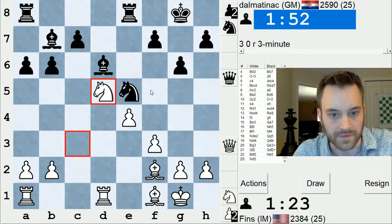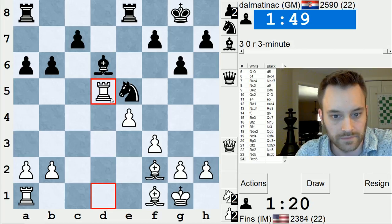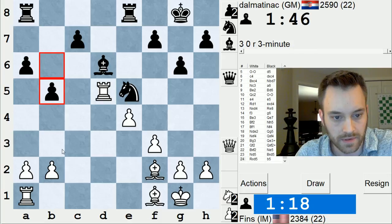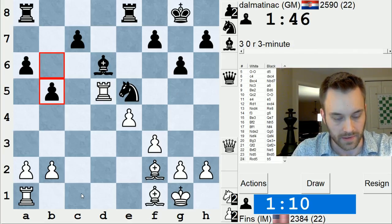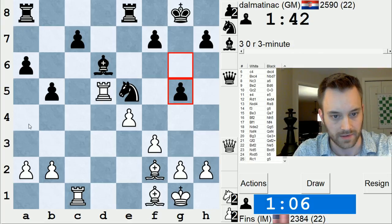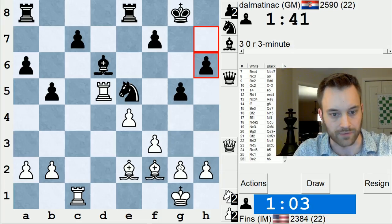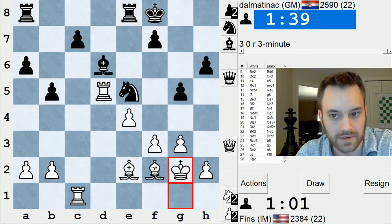Let's send this knight in — I like the f6 square. Just going to take. I think I'm just slightly better now. I've got the two bishops. a4 I'm looking at. I'm also thinking of just something like rook c1. Let's start with rook c1, that looks useful. Although a4 might have been nice to keep my rook on the file. I want to get g3 f4 in at some stage. Just slowly improve the position for now.